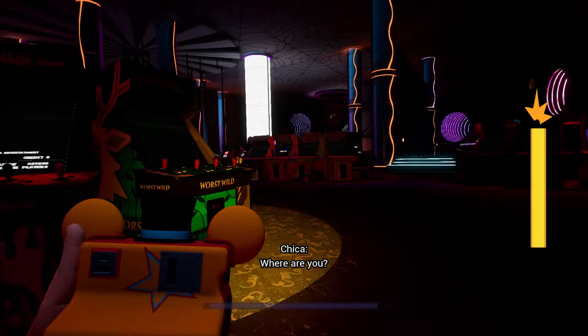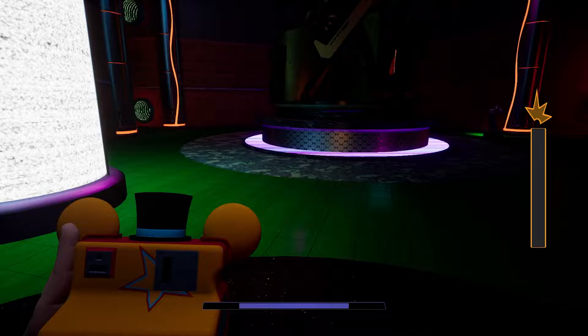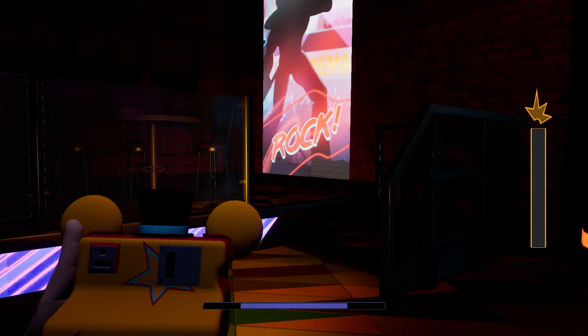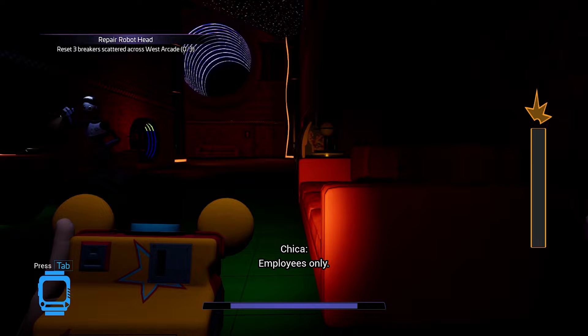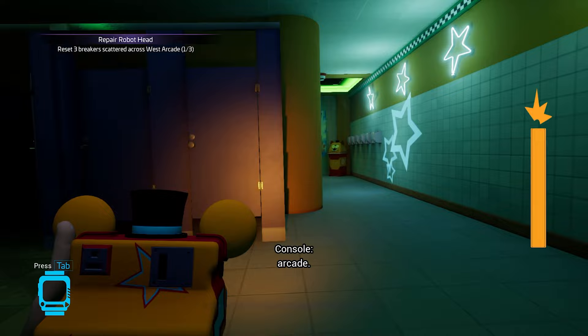Make your way back down to the first floor — we have to get to the DJ Music Man stage. We have to activate three switches. The first switch is going to be in the men's bathroom down this hall. Once you enter the bathroom there is a utility closet on the right side — just go in and flip the switch. The DJ Music Man is going to be trying to grab you, but just go out that right door and run past him.